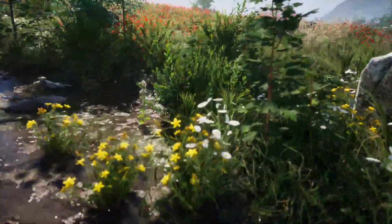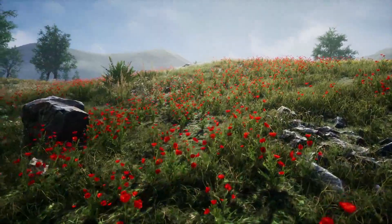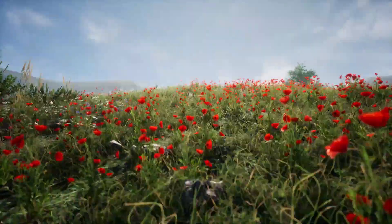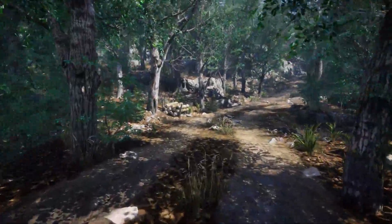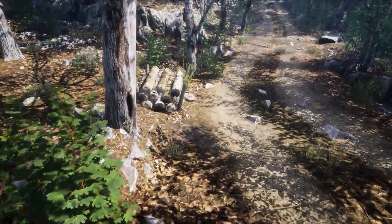Number one is the Meadow Environment set. It's a set of 100% photo scanned environmental objects with 31 different grass and flower types, 8 bushes, 11 trees which include various plants in small, medium, large, forest, and dead variants, 3 tree trunks and 2 mushrooms.